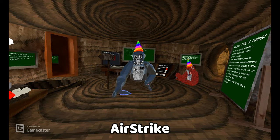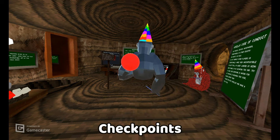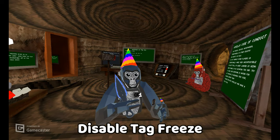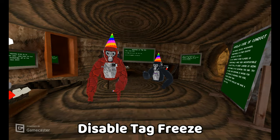But I'm in tree stump so it doesn't really work. Checkpoints — you hold right grip, place it somewhere, run away, click right trigger and you'll spawn at the checkpoint. But I'm inside stumps, it's a bit glitchy. Disable tag freeze — so this is when you get tagged, it'll disable you from not moving. So we'll test it — I get tagged and I can still move.